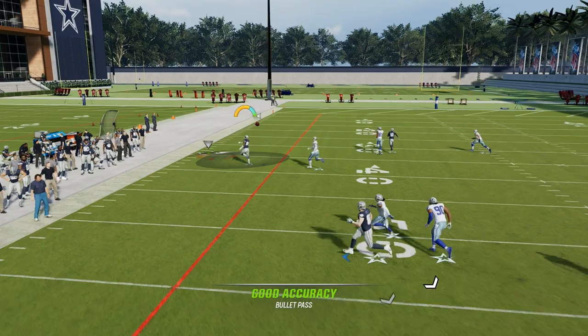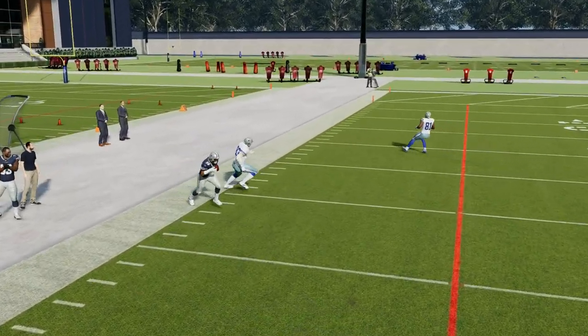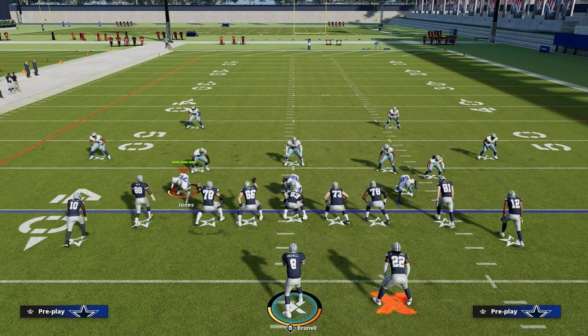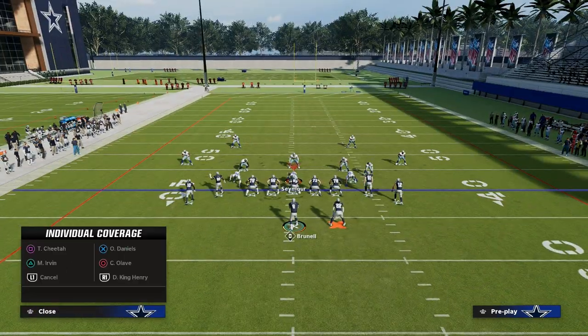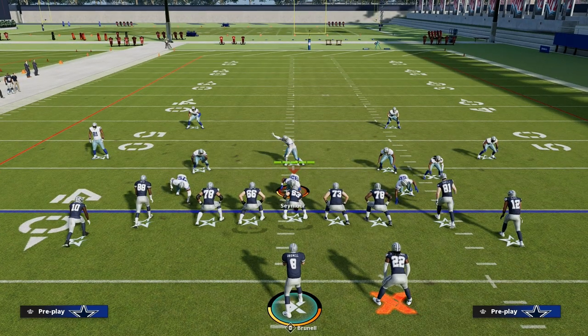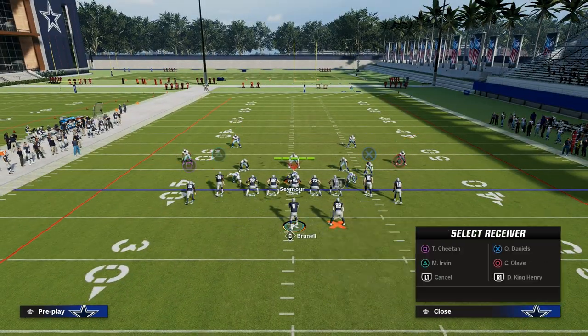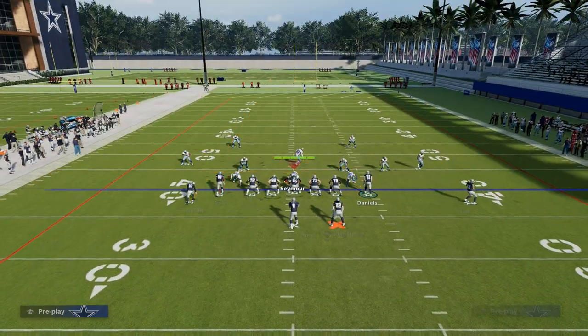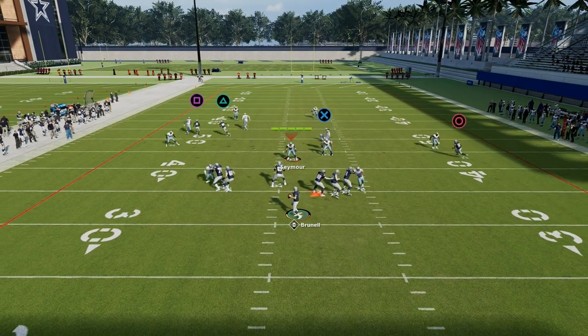This is an absolute killer of really anything they run. It does a really good job against man, and also a really good job against zone. This is also known as a sale or flood concept in Madden — we're just trying to flood the right or left side. Why run this to the left? It's just because we're on the left hash.